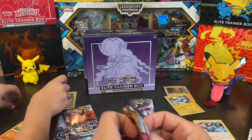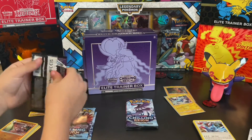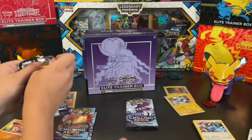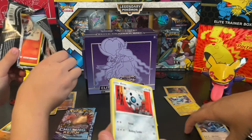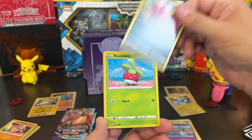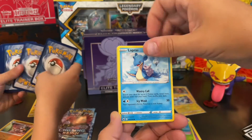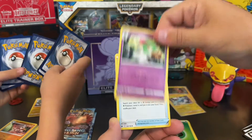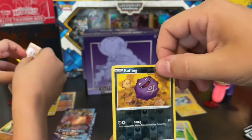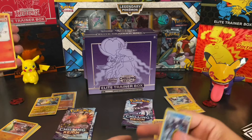I'll go with my mulchers. The print on these in the ETB is good — they've got the slick backs and stuff, so I'm happy with that. Aron, Ralts, Venipede, Bounsweet looking super cute, Lapras, Curlia, Fog Crystal, Barali, Weezing just letting a little toot off in the background, and Inteleon Holo. That's cool — so two holos so far for me.